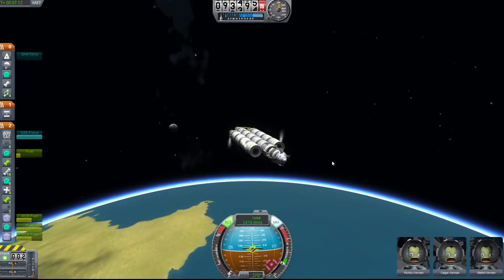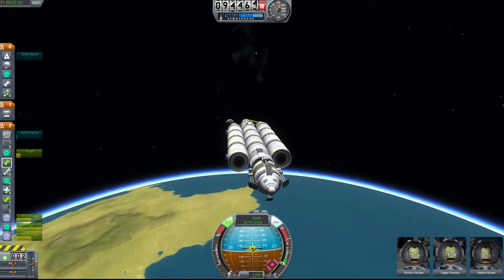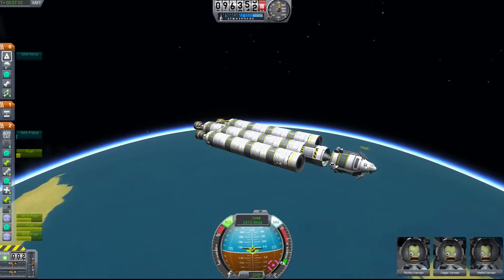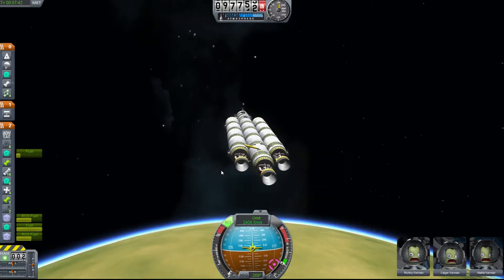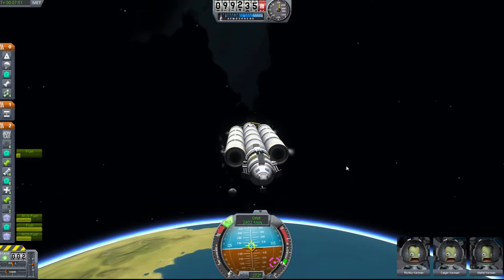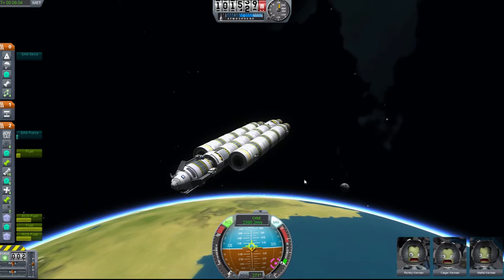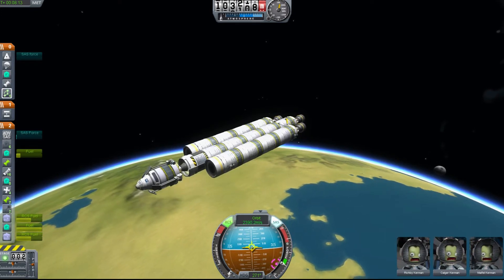Hello and welcome to the third and final tutorial - well, final for now anyway. Here we are in version 0.15. You can see I modified the ship a little bit. I've added another engine atop of where the command module used to be. This is pretty much the same ship from version 0.13, the demo, the free version. In this new paid version, I've got a smaller liquid fuel tank, a smaller engine, and some landing gear.